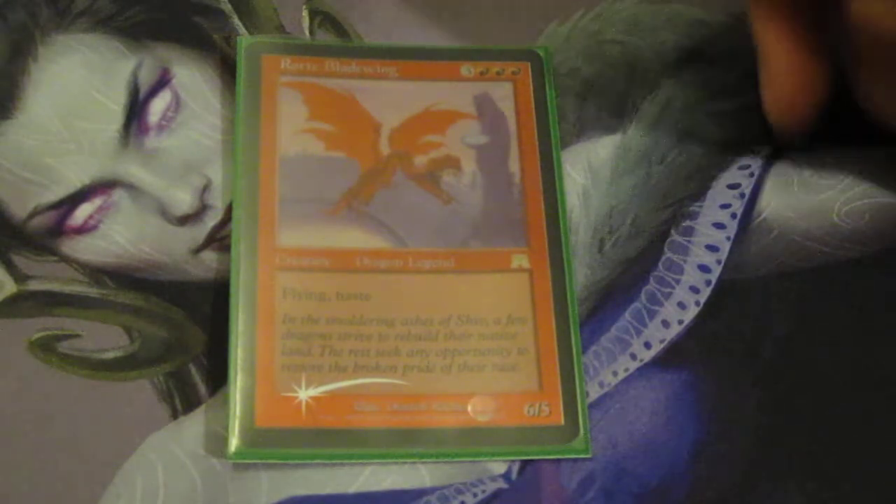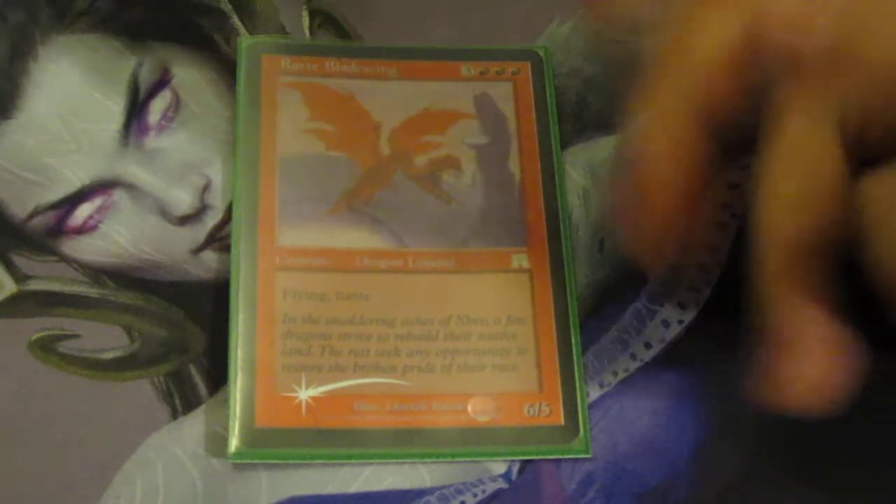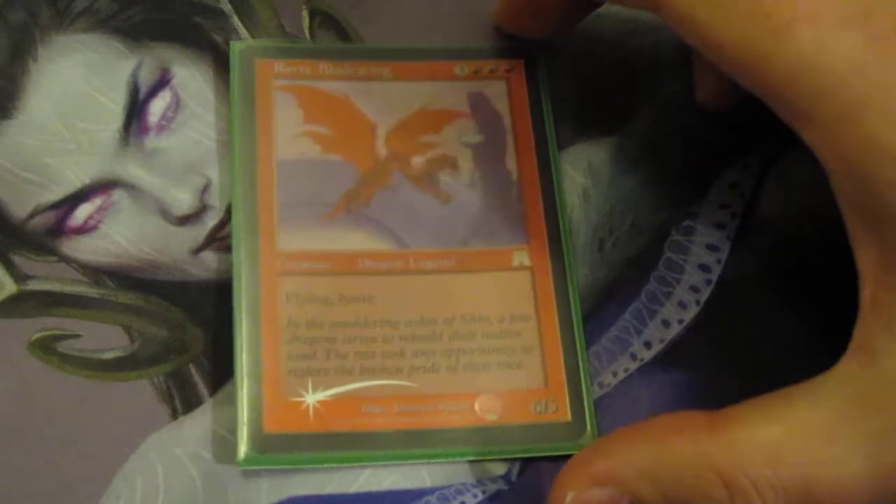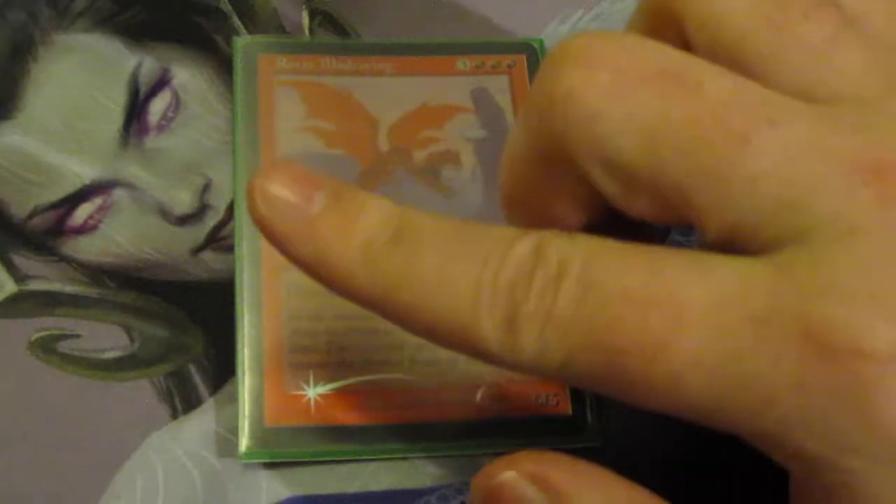Rorix Bladewing is a six-mana, three-red-red-red, 4/6... actually 6/5, flying, haste. That's it. The best thing I like saying to people when I bring this out to the table is just 'take your time reading the card — it's confusing, be careful.' It's flying and haste.